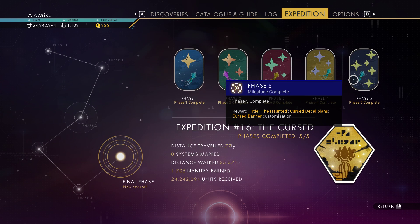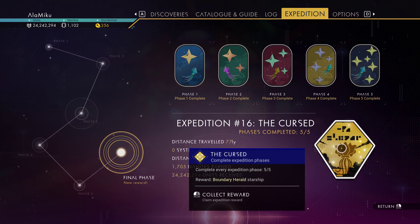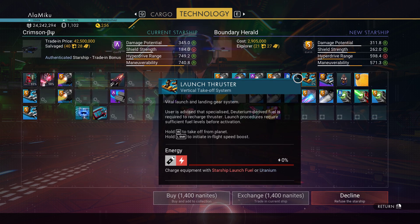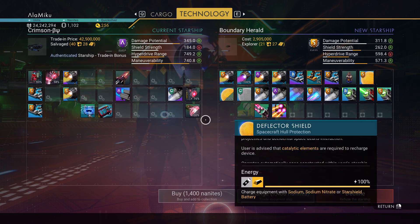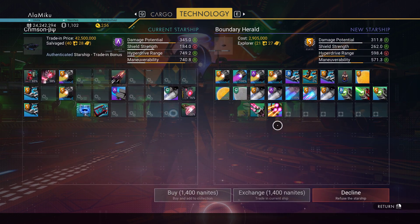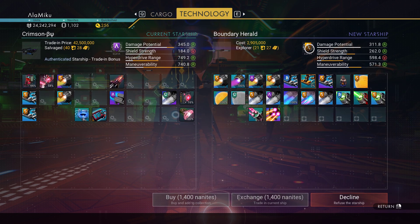We've done everything. We don't have anything else to do — the only thing we need is to claim this, but we don't have the nanites for it. So what I'm gonna do, since this is already fully whatever, I'm gonna trade. It's still, to be honest, it's still worse than ours, even if it's S-Class.